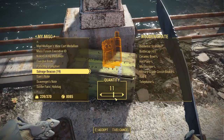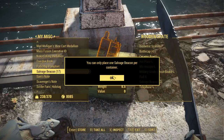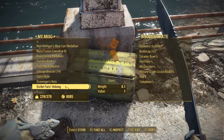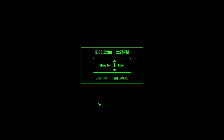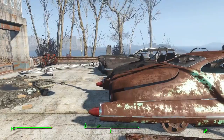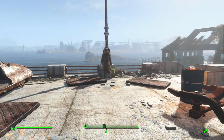Whenever you put a salvage beacon inside any type of container — and it only works on containers, not on bodies — you go to your inventory and click on the salvage beacon, and it will pop up a new console. In this console, you will be able to choose where the items inside the container will go. Then after about 1 or 2 in-game hours, a newly created NPC called the Salvager will come, take all the items from the container you specified, and deliver them to your selected settlement.